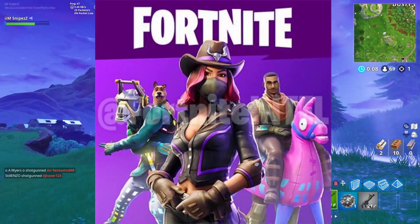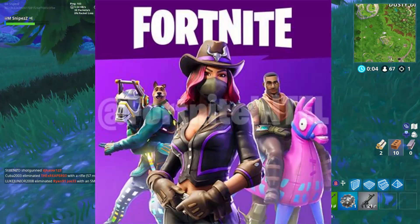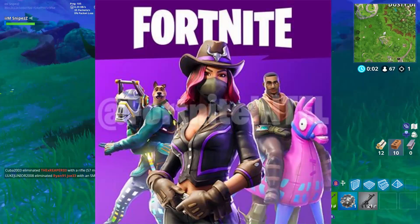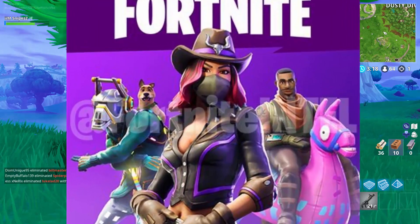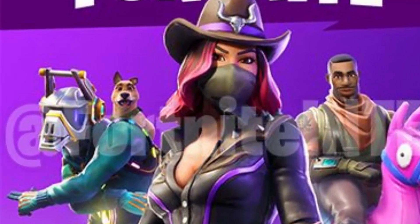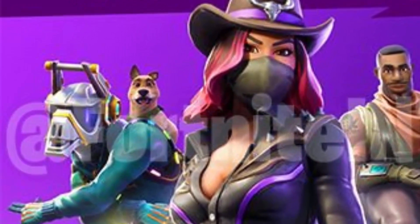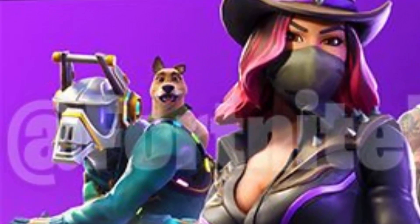If you have a look here, this is absolutely ridiculous. We can see the llama from the very first leaked image that Fortnite gave us. Over to the left hand side you can see a sort of cowgirl, in the middle, and if you look to the right side it's actually a default skin with a Halloween costume on — looks really really cool. But if you have a look on the DJ's shoulder, you can see there's a pet.